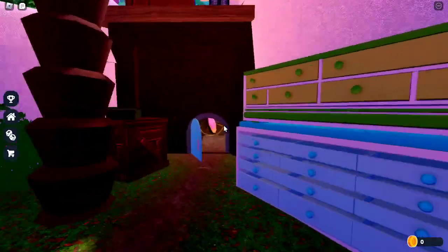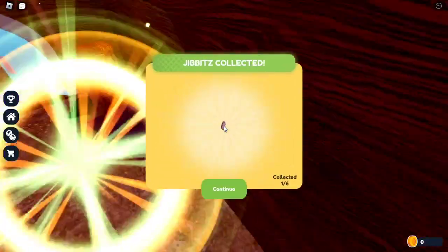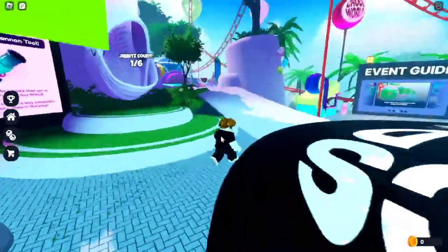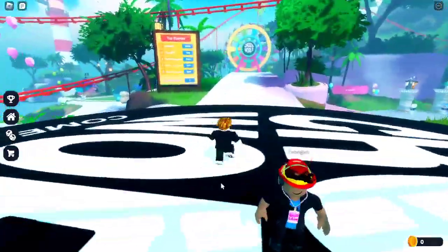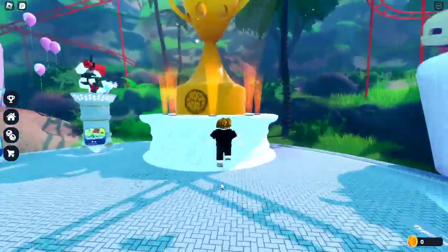Our first gibbet location is inside this shack — you need the small spell for it, but you can just use your speed to get in and out of it. Our second gibbet is going to be right here, just go collect that one.